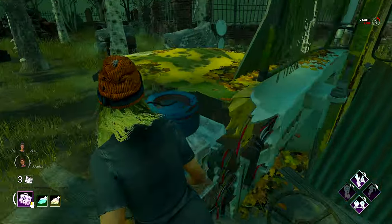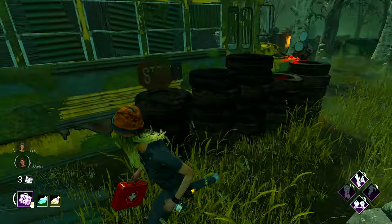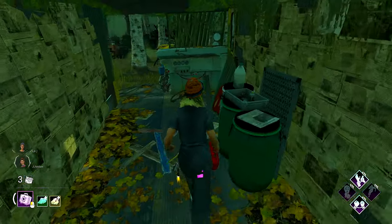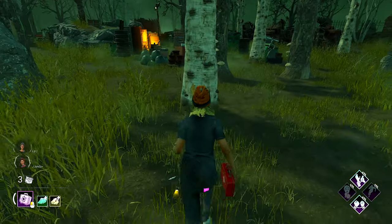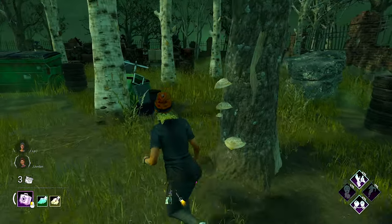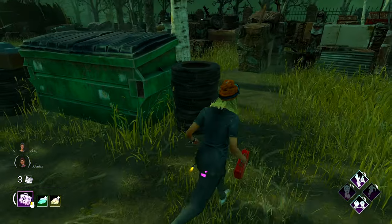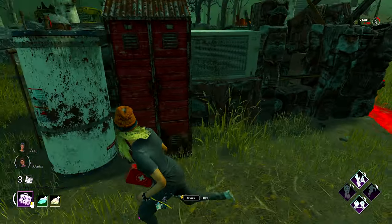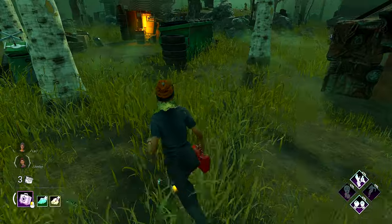Besides Autohaven — Autohaven has a lot of filler pallets — Autohaven's long walls are shorter and the short walls are harder to fast vault, so just keep that in mind when you play on Autohaven. It's like the only one that has the worst tiles out of all of them, but every other one — Ormond, Coldwind, Macmillan — they're all pretty decent and similar.